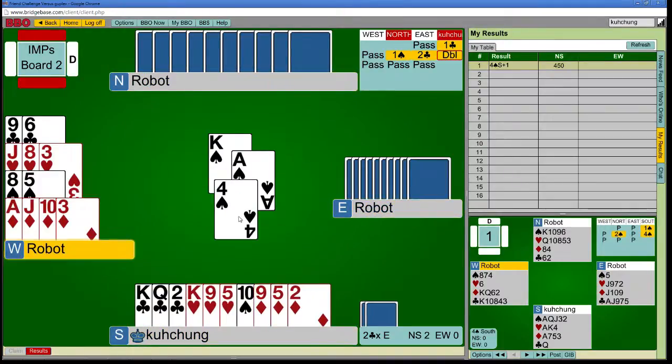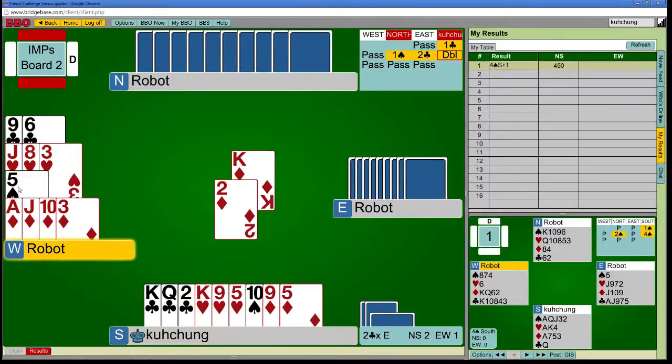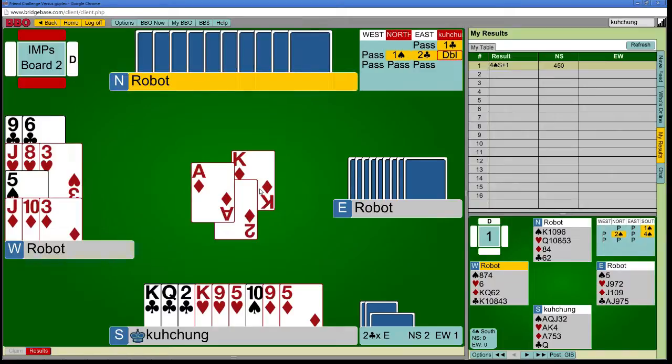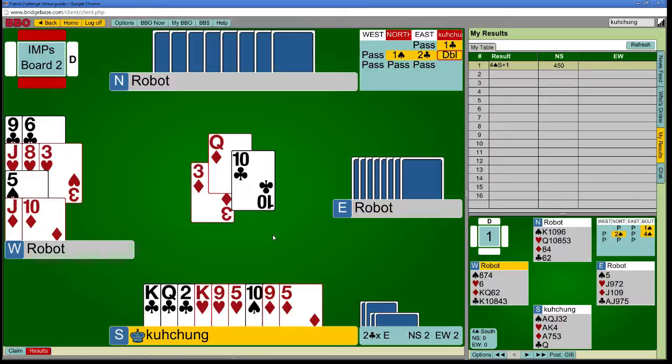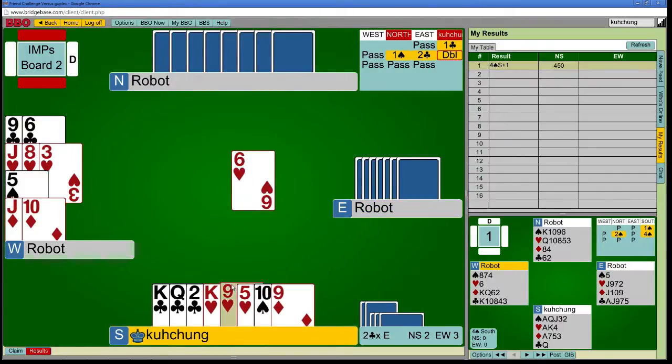So that's good — partner has king-queen-jack of spades and stiff king of diamonds, apparently. I was thinking about over-ruffing, but the problem with that plan is I have to follow suit. This is not fun.